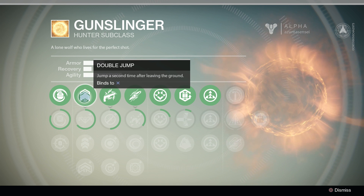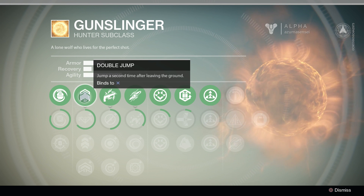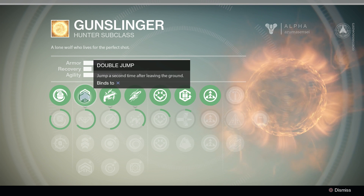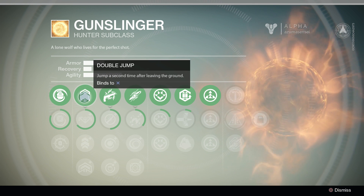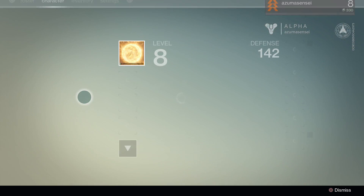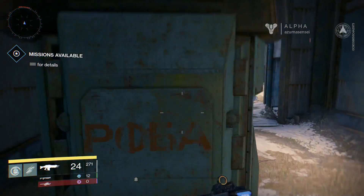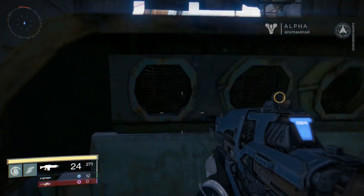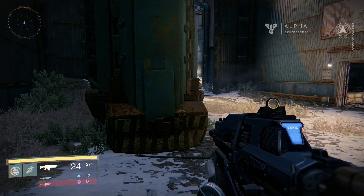Moving on to the jumping section, we have Double Jump — jump a second time after leaving the ground. Of the three jumps, now that I've tried them pretty much back to back, the Hunter is, at least from the start, the most disappointing. It's pretty bad. It's a little weak.